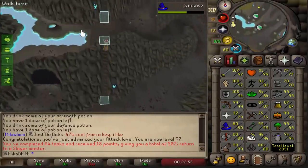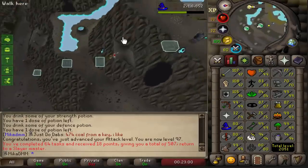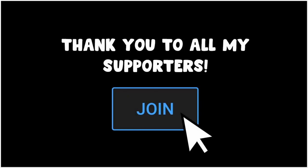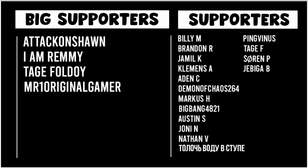133 fire giants — fire giant task now completed and we are very close to 80 prayer and 94 slayer. Another task of greater demons: if I get lucky with imbued heads that'll be enough for 80 prayer. 94 slayer accomplished on the main account and we are also on 2050 total level — almost 14,000 points. 97 attack accomplished as well. I'll put the rest of the progress in tomorrow's video — working on 90 magic to finish up the Ape Atoll teleport tablet. This video was brought to you by the people who click the big join button — thank you very much for supporting the channel.